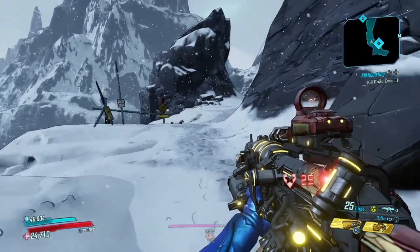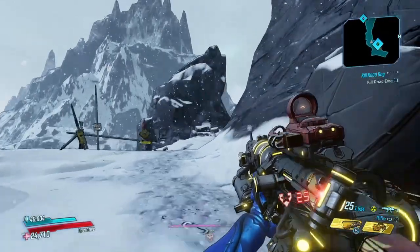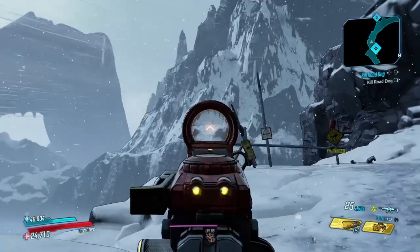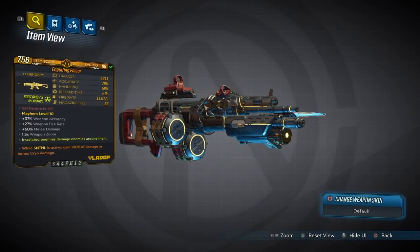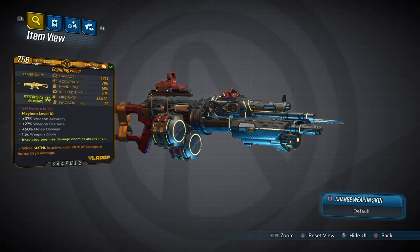What's going on guys, it's your boy ScareSoldier back with another Borderlands 3 video. Today we're doing another weapon review, this time on the Engulfing Phaser. This gun has some pretty decent stats — not the best, not the worst — but Gearbox basically enhanced the overall base damage of the weapon. We've got close to 5,000 damage, and I've seen other versions in different elements with over 5,000 base damage.